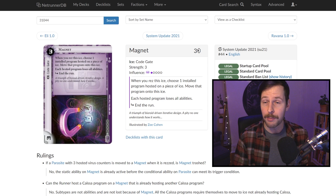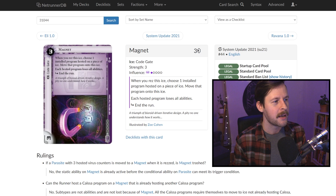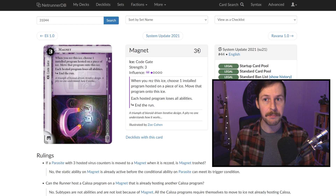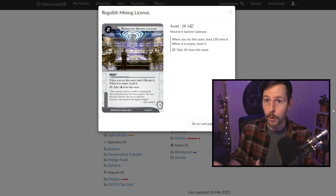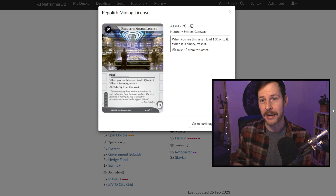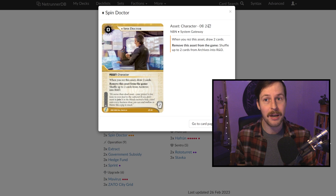Assets: we have three Regolith Mining License. It's good enough economy, we can produce it at instant speed with Mavirus, and when it finishes or you Extract it, you can get an Icewall — not bad at all. We have three Spin Doctors, which is really good. Worth noting: at instant speed with Zato City Grid or even with a Stavka, you can trash things like your Icewalls to get Spin Doctors at instant speed while the runner is running the remote server that has an agenda. You can over-install the agenda, get it into archives, and save it with Spin Doctor — a really cool panic button that gives you freedom to take more aggressive lines.